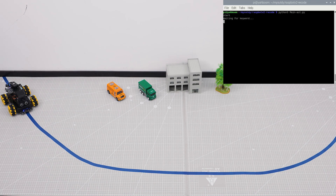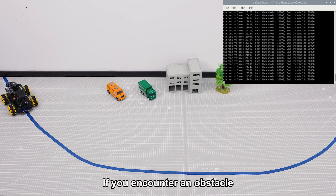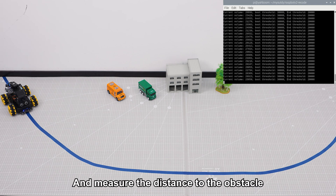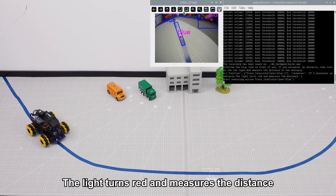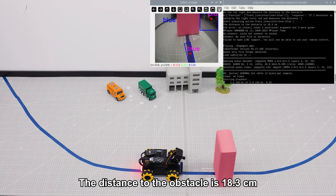Hi, Yabo! I am here. Follow the blue line in front of you. If you encounter an obstacle, turn on the red light and measure the distance to the obstacle. If I encounter an obstacle, the light turns red and measures the distance. The distance to the obstacle is 18.3 cm.